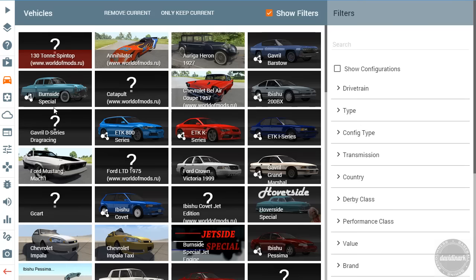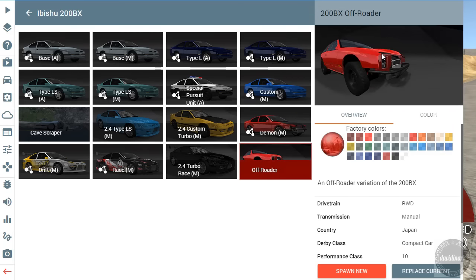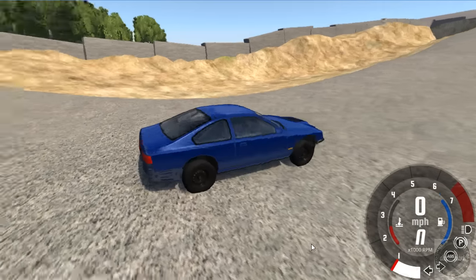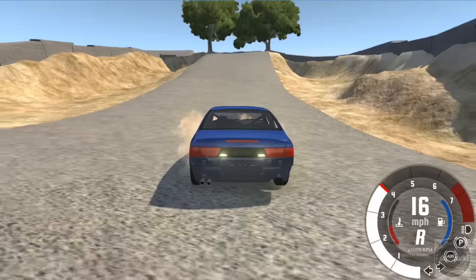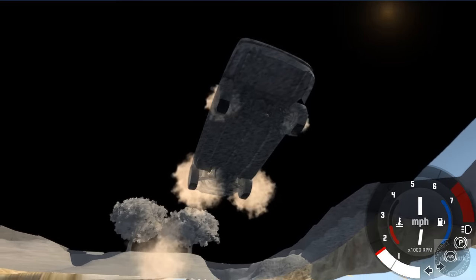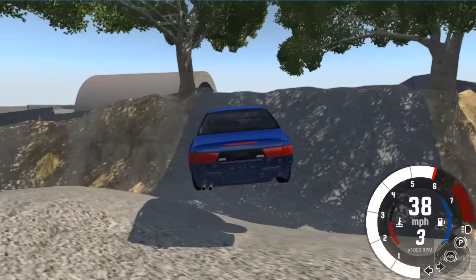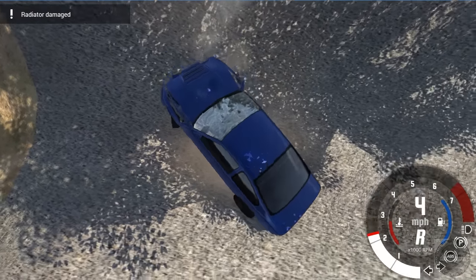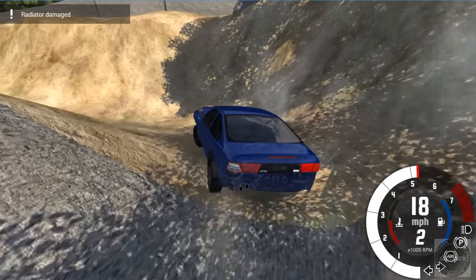Let's see what else we have. There's an off-road Ibishu - oh my gosh, look at this thing. Let's just pick a different color - oh look at that. Wow, that's very interesting. Come on man, you gotta be able to go faster than this. Nope, not gonna make it - and I killed the radiator, so it's not going to be happy with me.